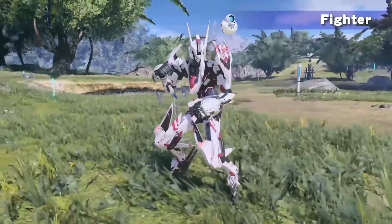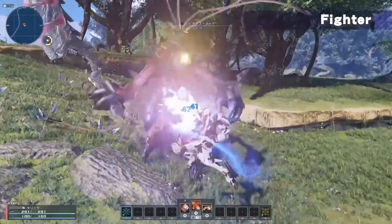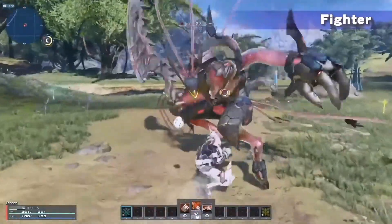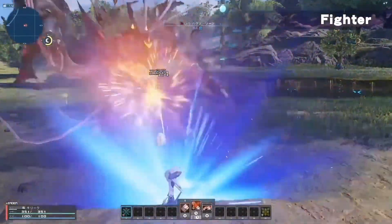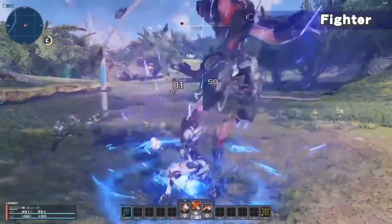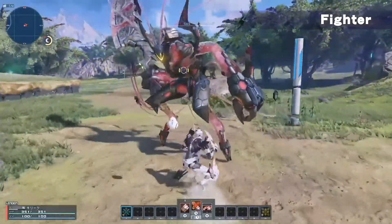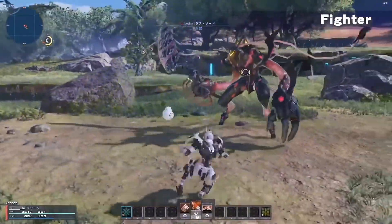Moving on to our second melee class, we have the fighter. The fighter can also use three types of weapons: the twin daggers, the double sabers, and the knuckles. The fighter is a little bit different compared to the hunter in the sense that the fighter is all about damage. They are very offensive-oriented and dodge-oriented. You are not supposed to get hit as a fighter — you're supposed to weave and sway. Think of it like a boxer or like Bruce Lee. You're using lightweight weapons which can hit enemies very quickly multiple times, but you are very squishy.